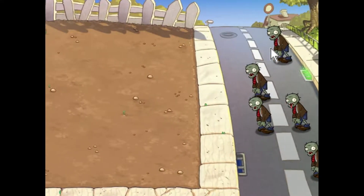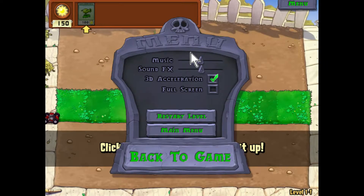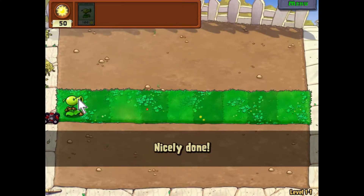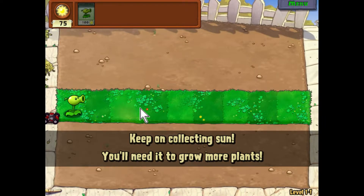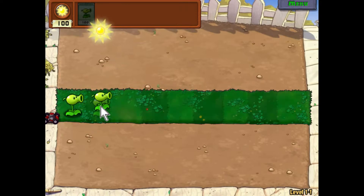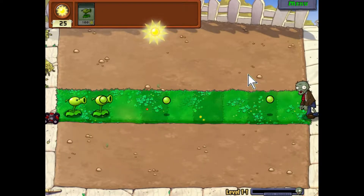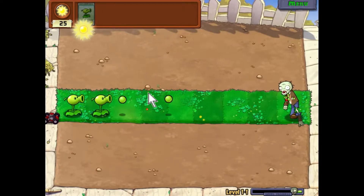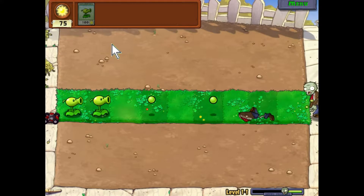Let me lower the music a little bit more because on the main menu screen it was quieter than the actual gameplay. Basically the concept of the game is you own a house with a lawn, and your lawn changes every so often. Zombies want to come and eat your brains, so you need to plant plants and collect sun to defend yourself from these very scary zombies.